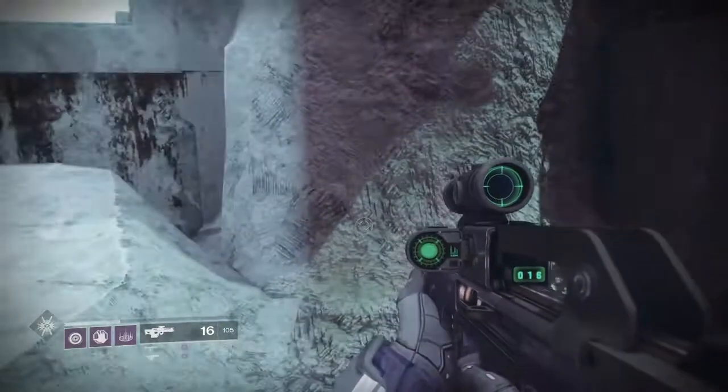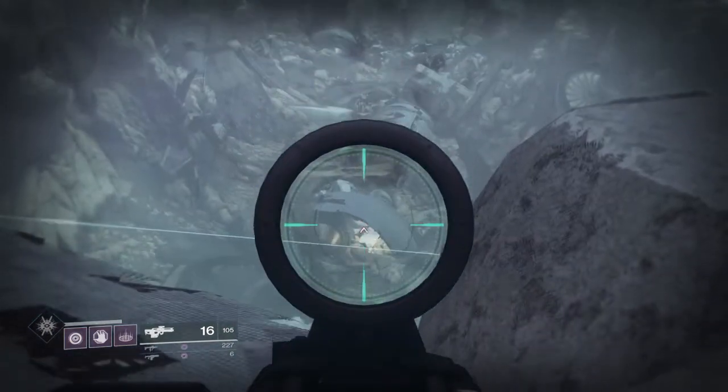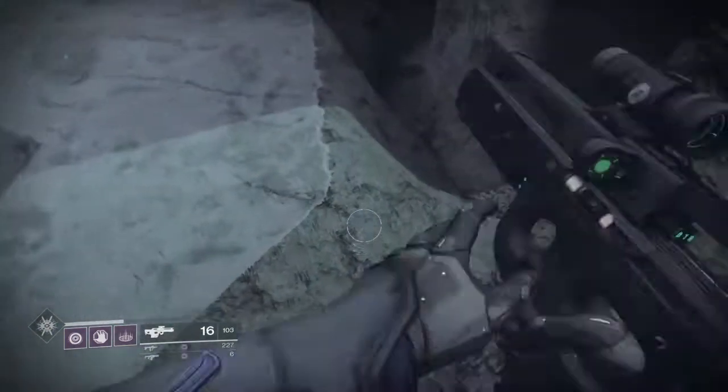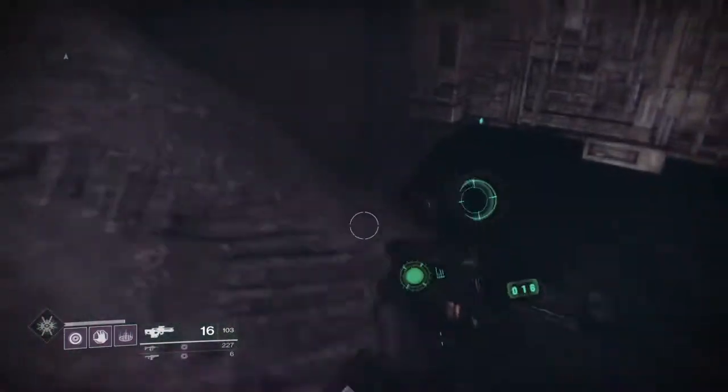As you can see, I'm completely out of the map now. To my left I can't really go, but straight ahead where I'm pointing, I can definitely go there — and that is where the beginning of the Exodus Crash Strike is.